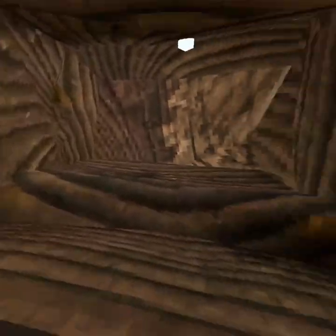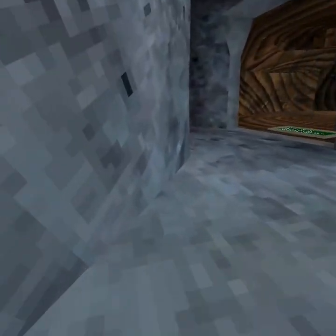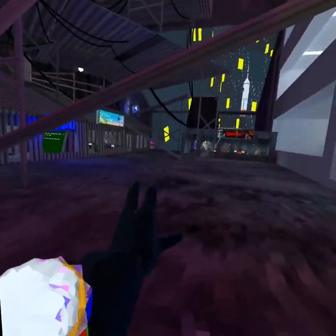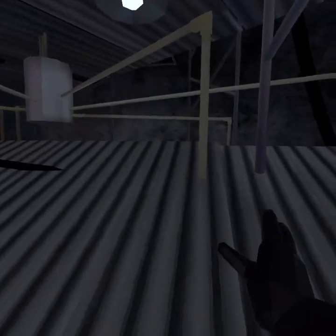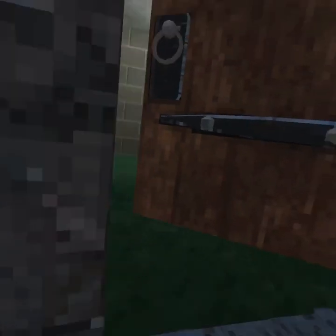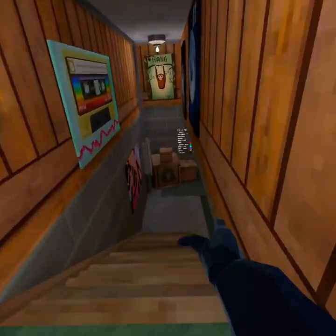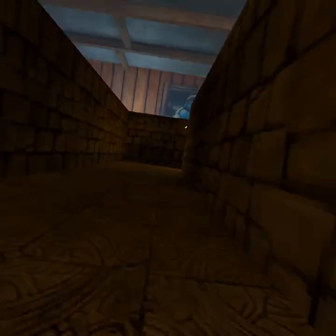Hello everyone, today is a tutorial on how to get tiny if you don't know the ways. You're gonna head over to the city and there will be a door to the basement. You're gonna head into the basement, go into this thing where you go tiny, and then I'll show you all the ways.